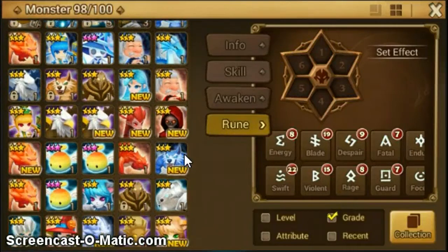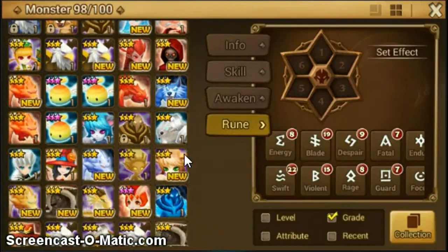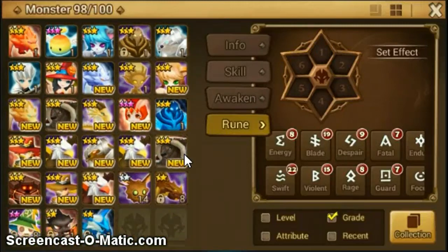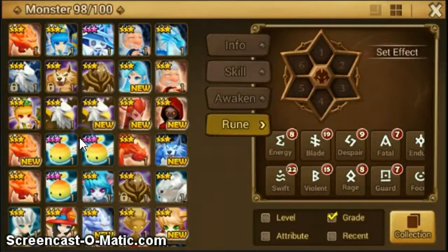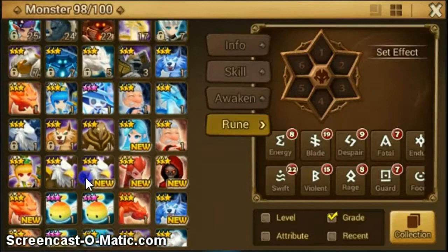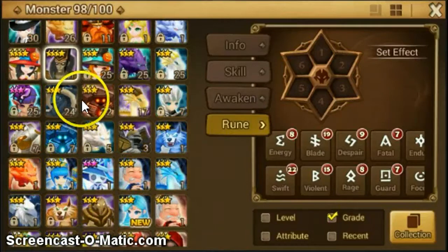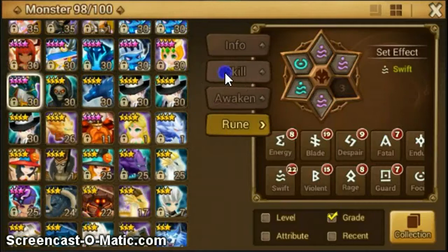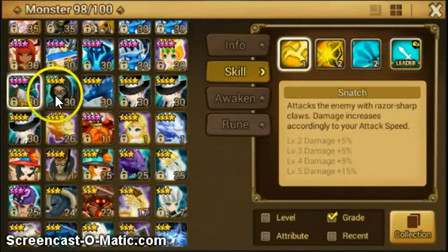A lot of crap mostly. But I can use my griffons to get my Bernard griffon awakened. I can scale up him, so that's good. I might use him later on.